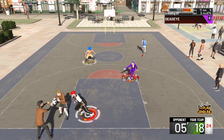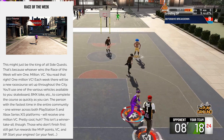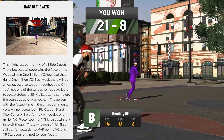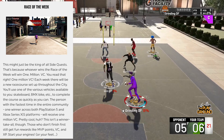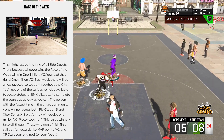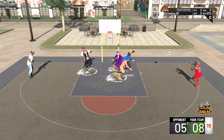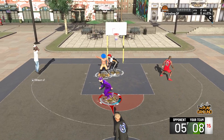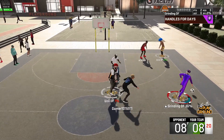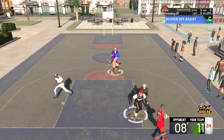One side quest that caught my eye is the Race of the Week — this might be the king of all side quests. Whoever wins the race of the week will win 1 million VC. Each week there will be a new race course set up throughout the city and you'll use vehicles like a skateboard, BMX bike, etc. to complete the course as fast as you can. The person with the fastest time in the entire community — one winner across both PlayStation 5 and Xbox Series X — receives 1 million VC. People who participate also win rewards just for participating. Another big event in season one is the Chips Ahoy Weekend Challenge, where the winning baller also takes home 1 million VC.